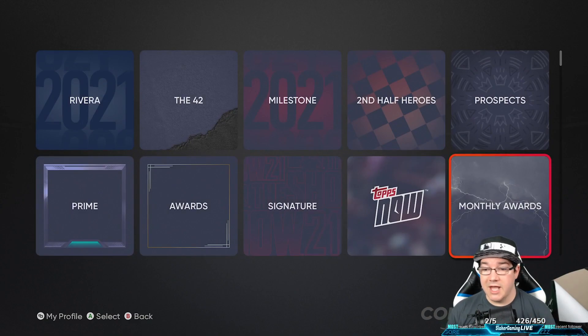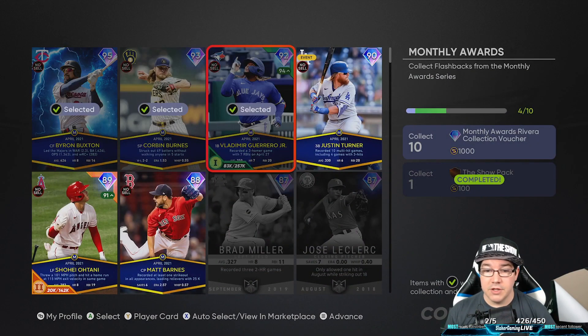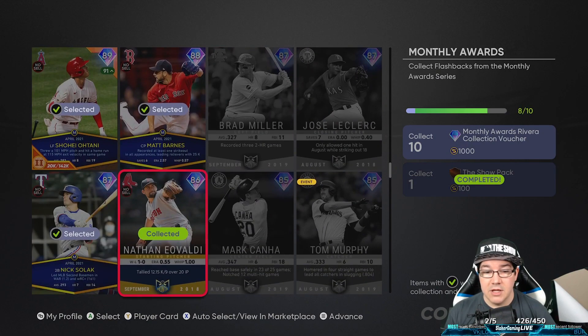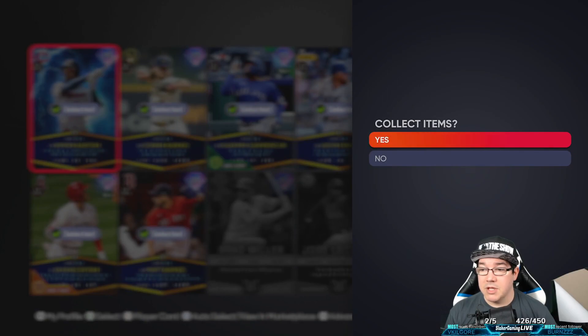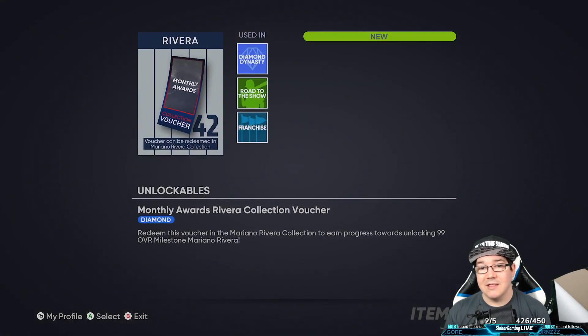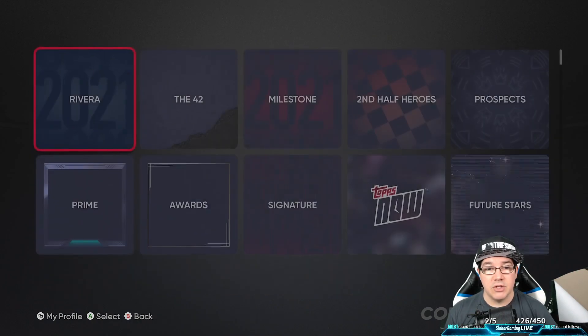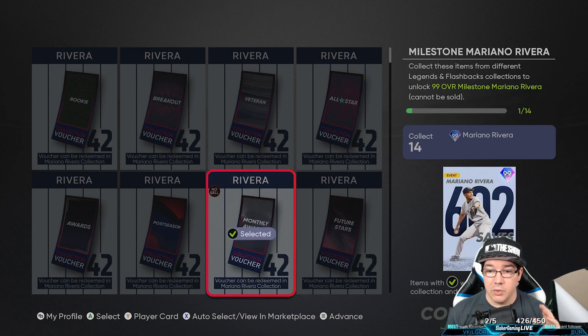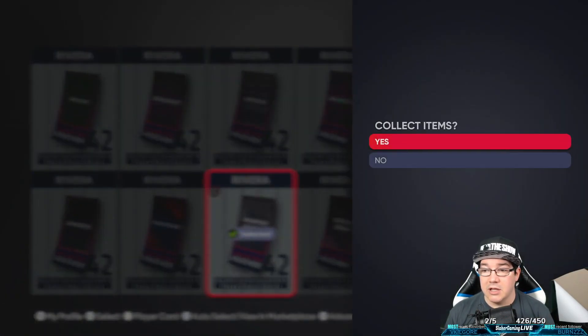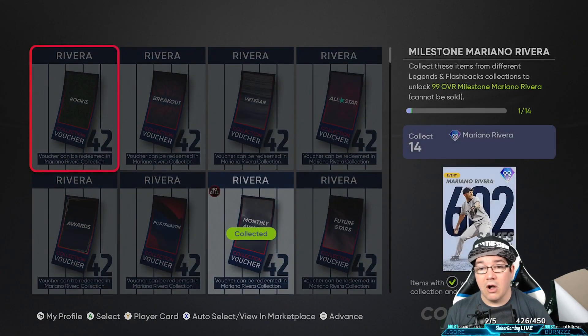One of the ones I do have is the monthly awards. We're going to drop in here and grab all of these cards because we do actually have 10 of 10. We grabbed all of these cards, we're going to collect them — boom, we get the monthly voucher awards. So we're going to take that monthly voucher, go over to Rivera, and there it is. This is where we're going to select it and collect it, and you're going to do that for all of these. Keep in mind: 14 of 15 on the Rivera.